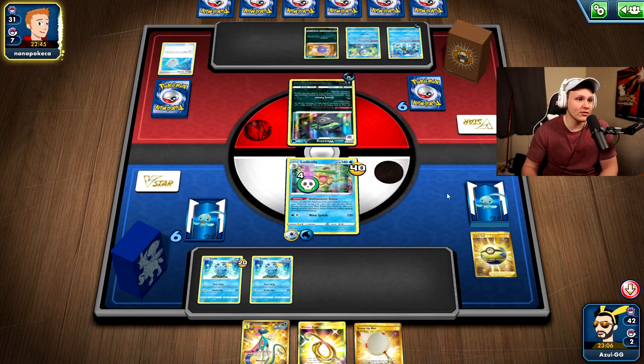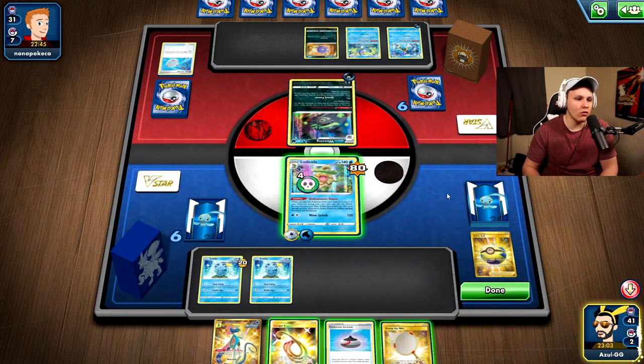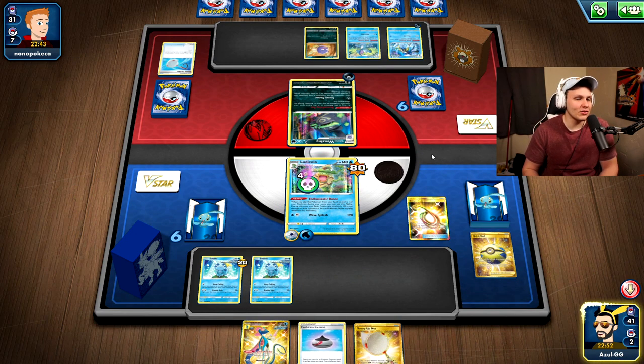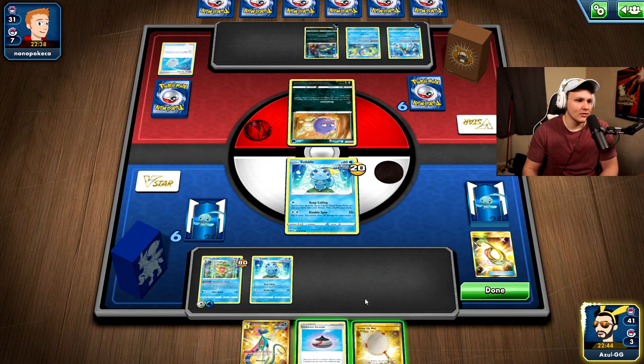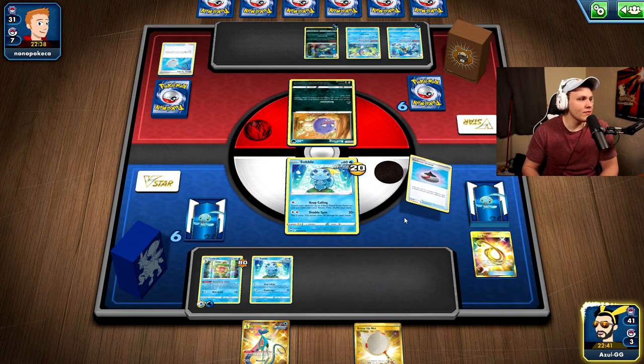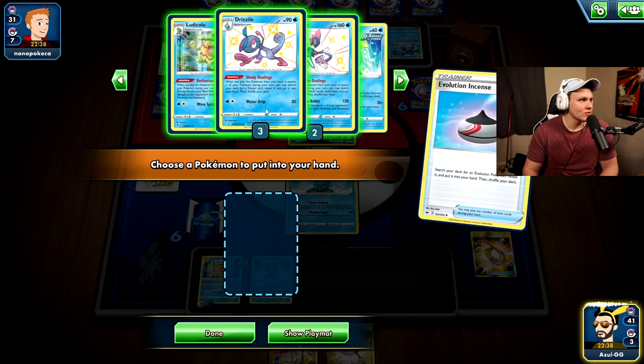Another Severe Poison — we can hit for 120 again but we're getting knocked out on their turn with a Quick Shooting KO on my Ludicolo. We did get the Evolution Incense though. I'm going to play the Escape Rope and see what my opponent does, then go from there. Okay, we can send up the Sobble.